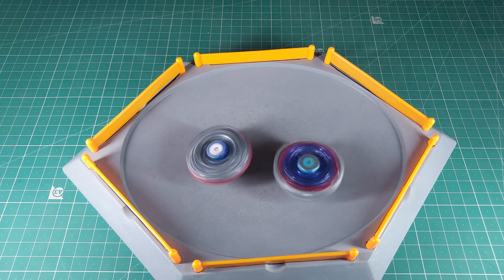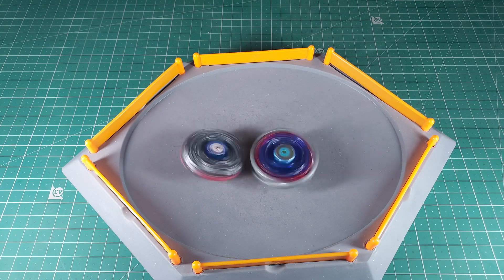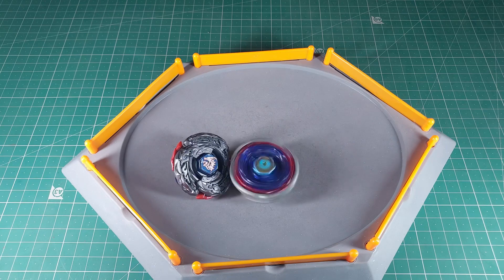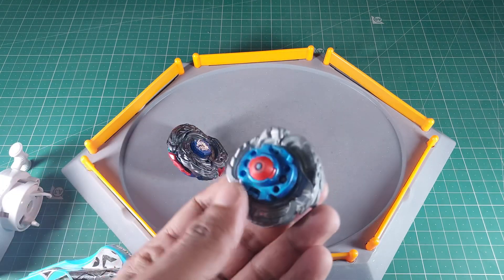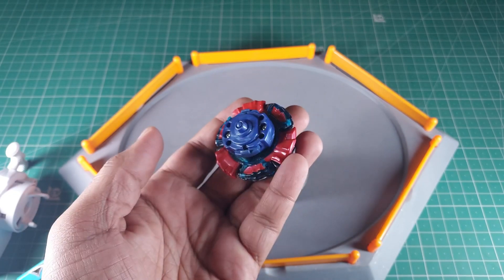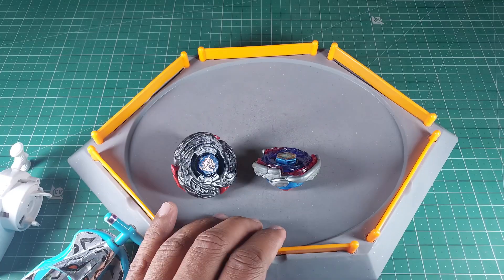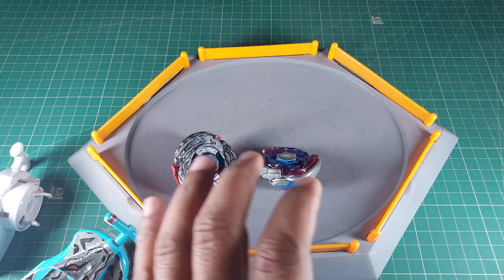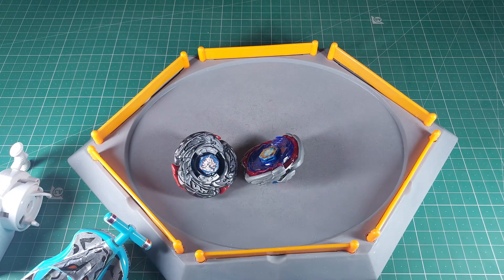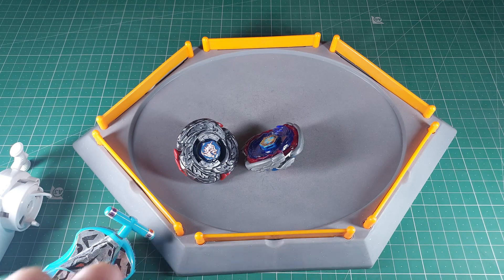Let's give it one more shot — three, two, one, let it rip! L Drago is absorbing some spin, but is it going to be enough to keep up with Pegasus? One thing I'll say is that Pegasus doesn't lose its balance, while L Drago loses balance at the end — whether because of its tip or driver I'm not sure. In most aggressive stadiums, Pegasus is the better bay in my opinion, though it can depend on the stadium and personal preference. That's it for today — see you in another video, stay safe and happy battling!